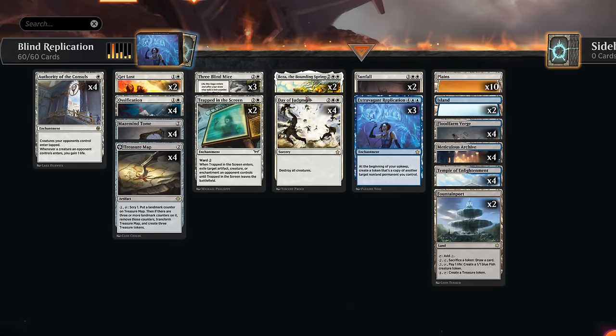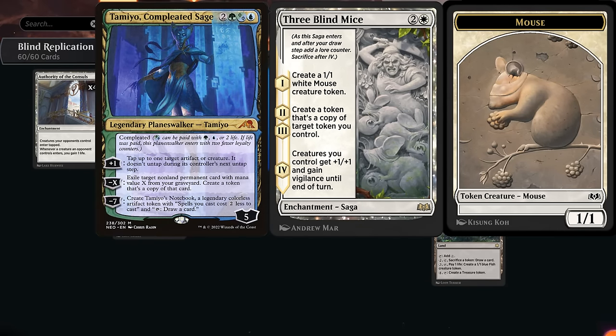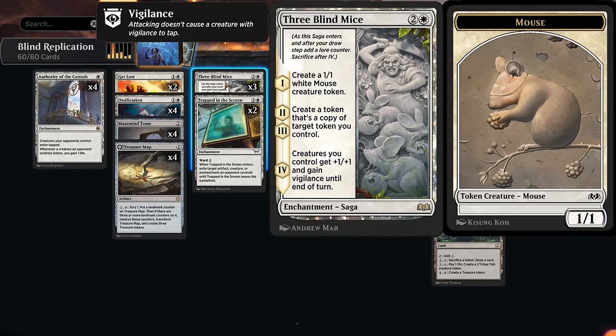The real card that's awesome to copy with Replication is Three Blind Mice. You might remember Three Blind Mice plus Tamiyo, which rotated out of standard — the aim was to use Tamiyo to copy Three Blind Mice, and once you have a token copy, Three Blind Mice itself can make additional copies, getting out of hand quickly. Now instead of Tamiyo we're using Replication, eventually assembling a lethal army of 1/1 mouse tokens that get +1/+1 counters.